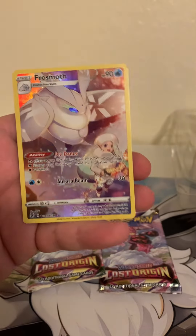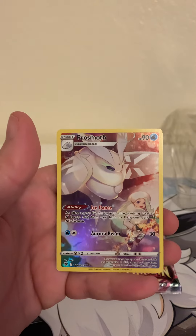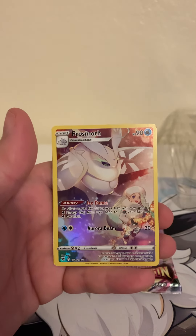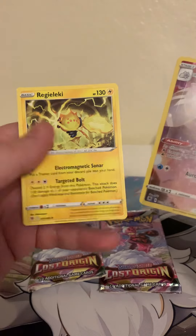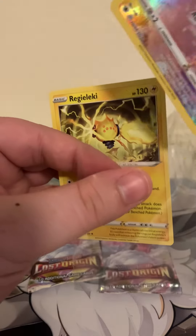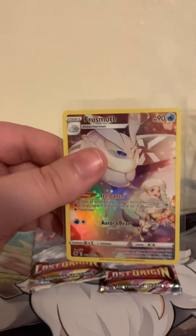Pseudo, Wudoado, Frossmoth — man, the Frossmoth! I will take it guys, I will take it. And we got Regieleki — alright, we'll take it. Character rares are always cool.